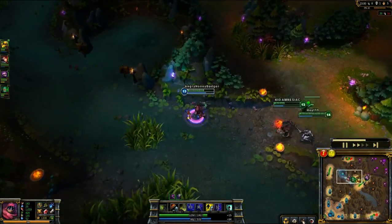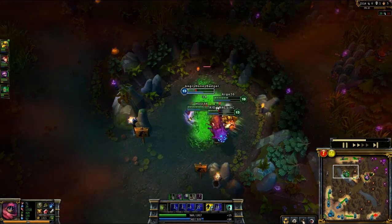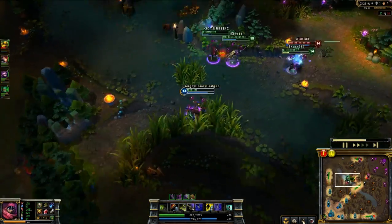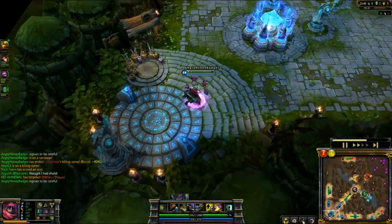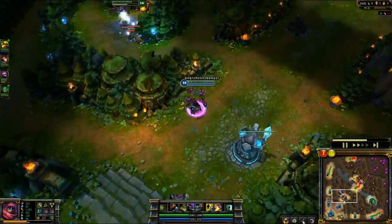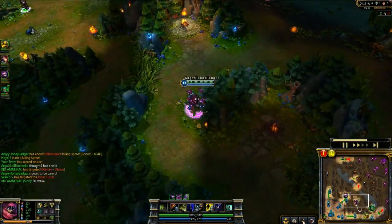We're going to move up here real quick and take Baron while they're all dead. Smart move to go get Baron. Sometimes I say 'early Baron' because I see some teams refuse to take Baron until 18. I try to convince my team to go take it and they're like 'it's too soon.' You can take this at level 8 if you're coordinated. But yeah, Baron — got it, the buff, everything.